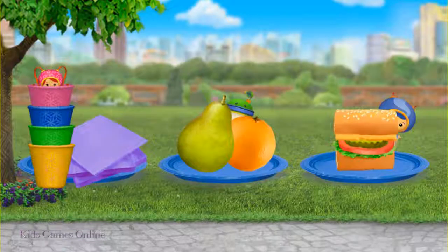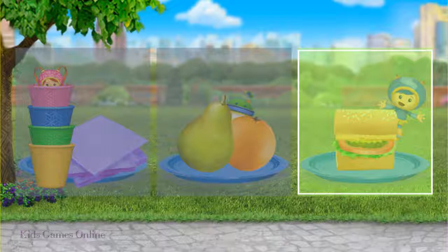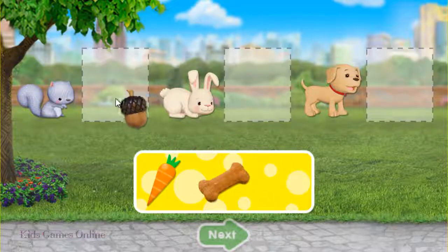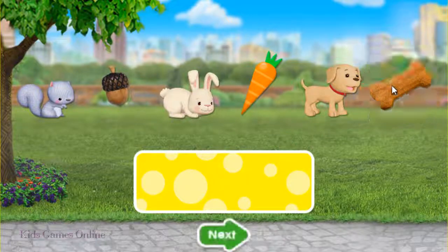It's picnic time! But where's Geo? Tap on him. Super! You found Geo! Now let's feed each animal their favorite snack. Drag the food beside them, then tap the green arrow. Awesome! You did it!